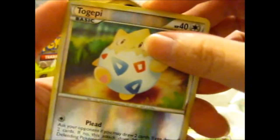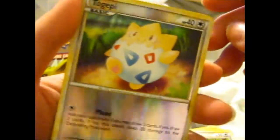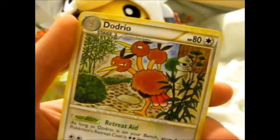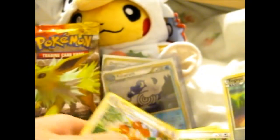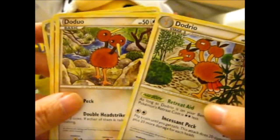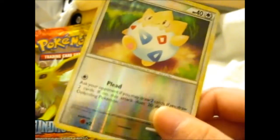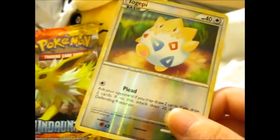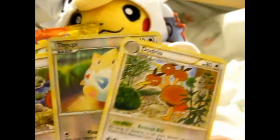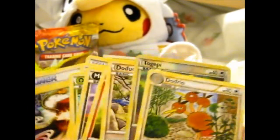We did the pack trick right! It's already shiny — shiny, shiny! And a Dodrio, and we got an evolution chain here. So nothing too special, nothing shiny in this apart from that, but that's still okay because that's awesome. I've never opened this pack before, so that is what came inside. And since I've never opened this, I actually don't have any of these cards, so that's still a bonus.